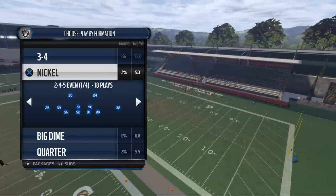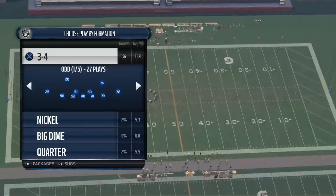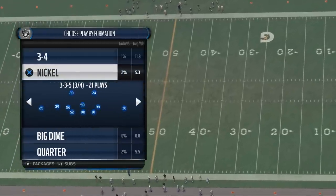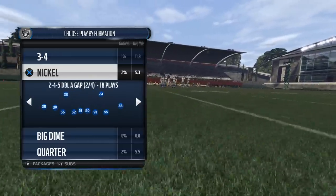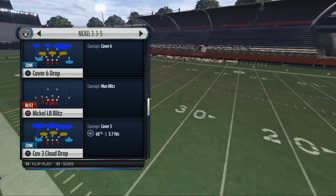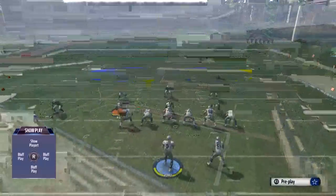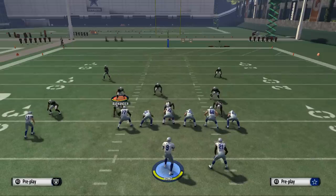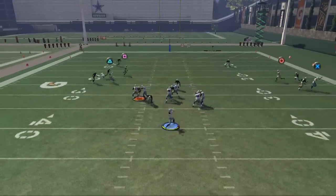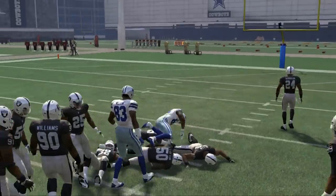We're just in a random book — I think San Francisco — and we're going to use the formation nickel 3-5. The play that you're going to want to pick to stop slants is Cover 2 Man. Now, we want to address the problem with slants. The problem is that if you have a big receiver like Dez Bryant, he's going to get that inside position and be able to beat man-to-man coverage to the inside and roast them.